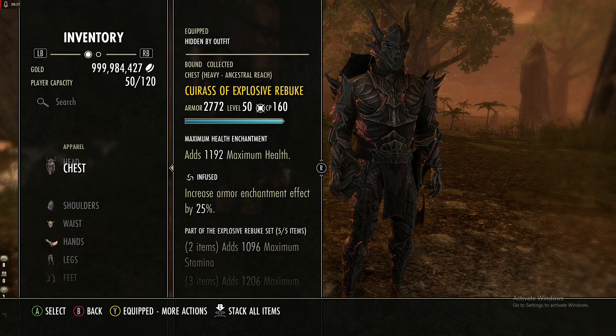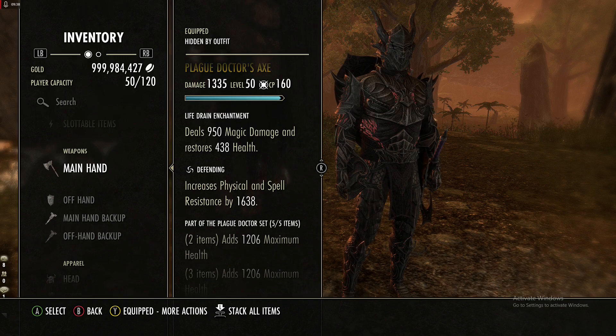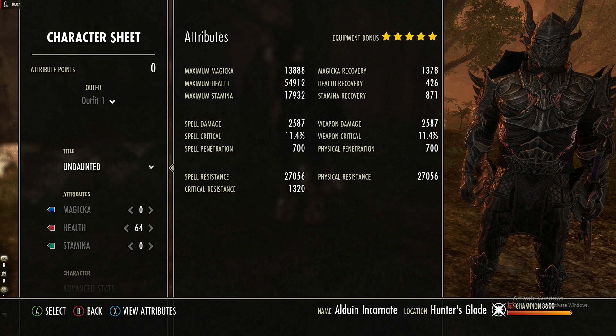For traits we are doing infused on the big pieces and sturdy on the small pieces. On the jewelry we are doing healthy with magicka recovery. On the weapons we're doing life drain with defending shield, max stamina, and reinforced. The ice staff is infused crusher.